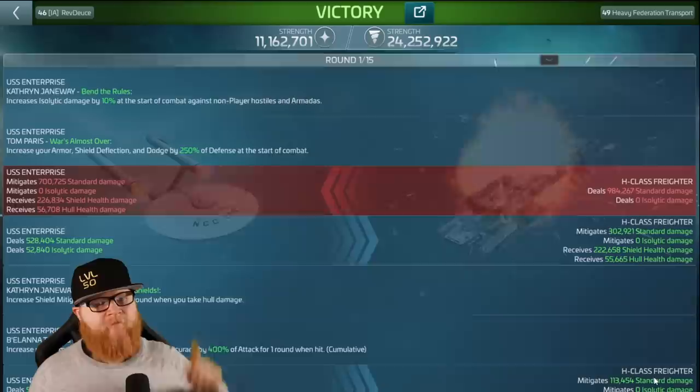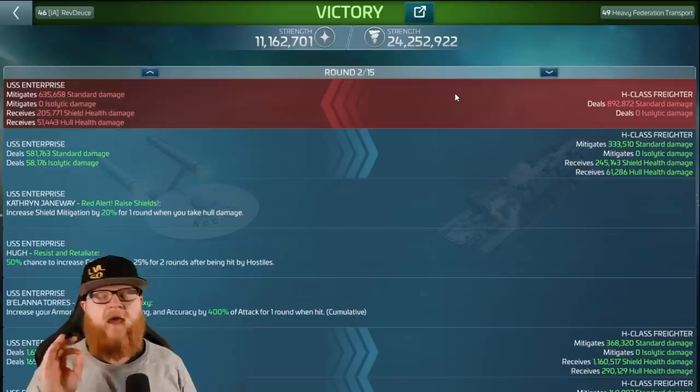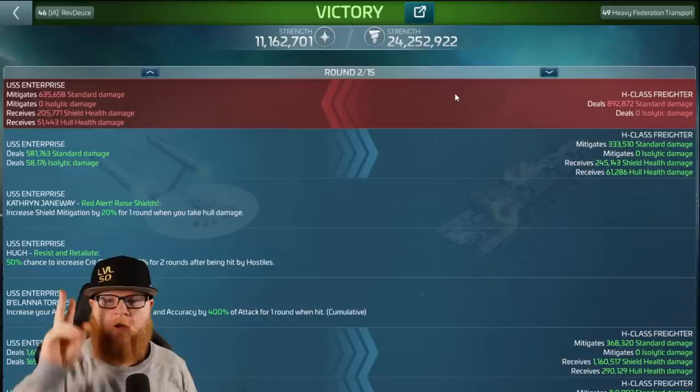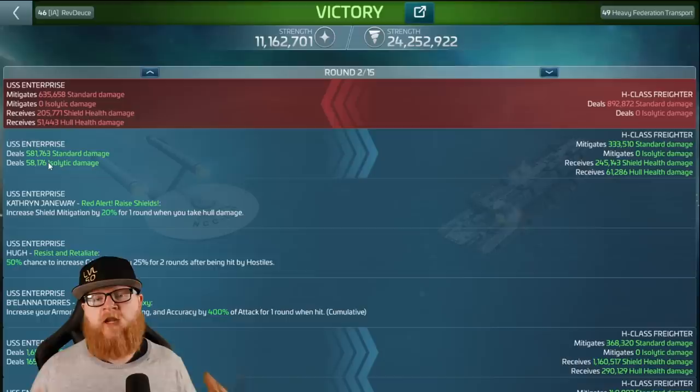I did end up winning, but let me show you why I call this a negative. One weapon right here — H-Class Freighter hits, Janeway activates, and that's it. No more weapons. The limitation to this full synergy Janeway crew is simply: the more weapons, the more OP it is; the less weapons, the less it does. There are still advantages — like Janeway's flat 10% Isolitic damage, which we'll talk about in a little bit.